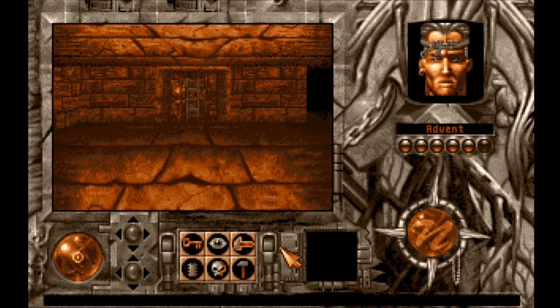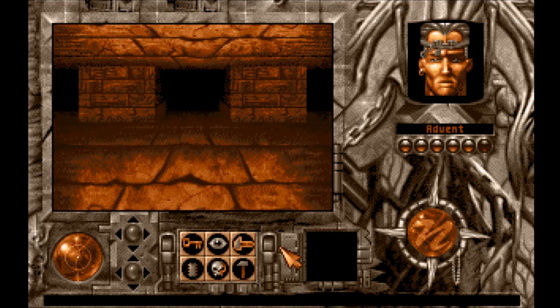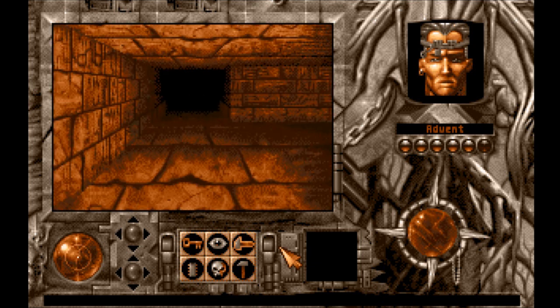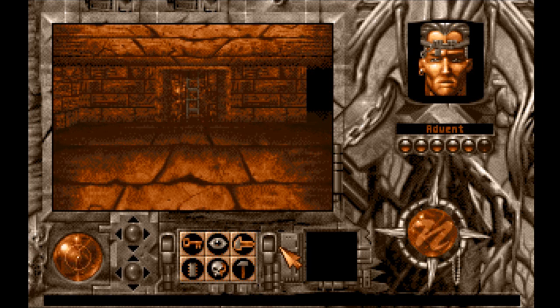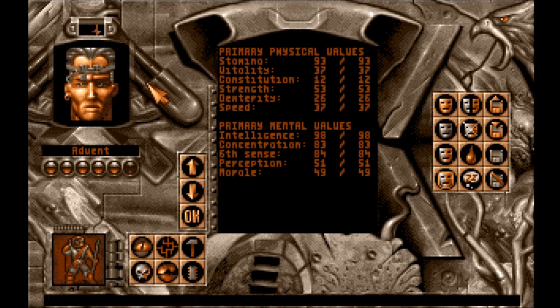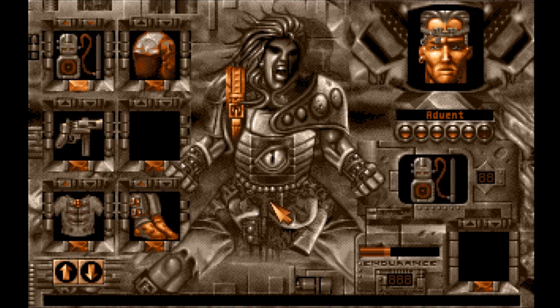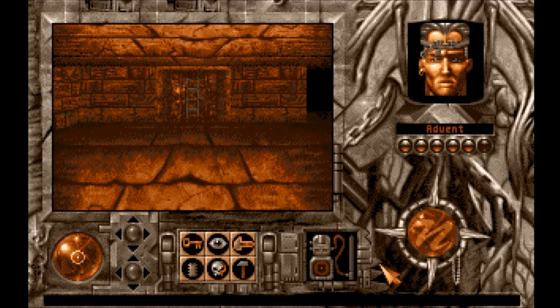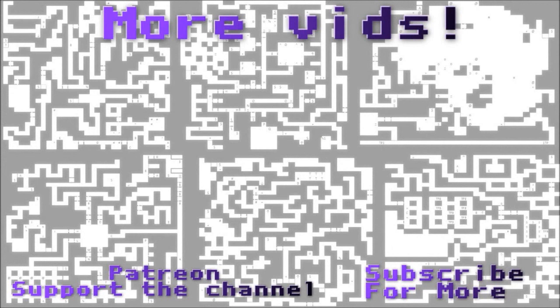We still have to figure out what's going on with that ladder. Can't get past that door — maybe we have to find it somewhere else. There's also a teleport pad this way. We'll be reconvening next episode. Thanks so much for watching. See you next time. And always, seek adventure.